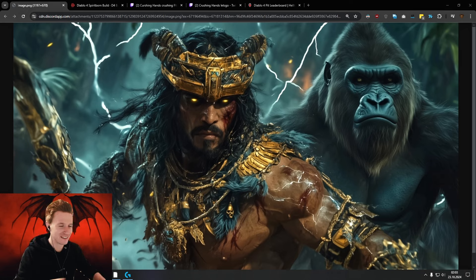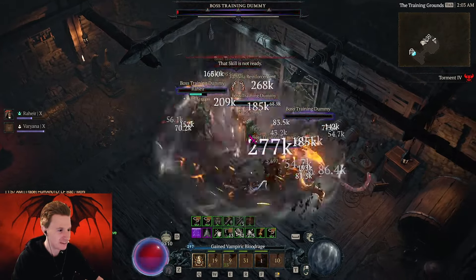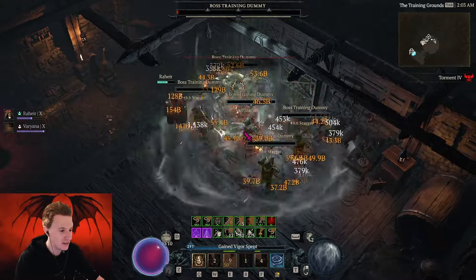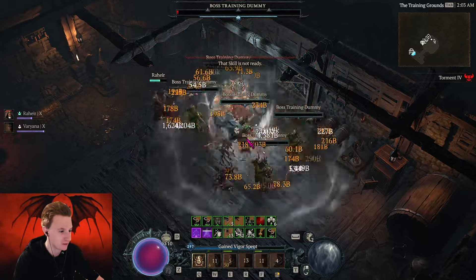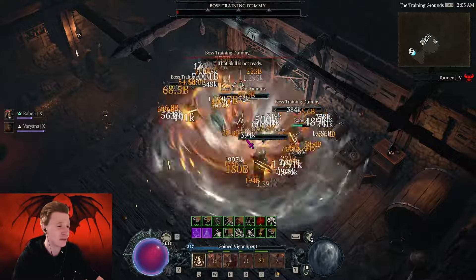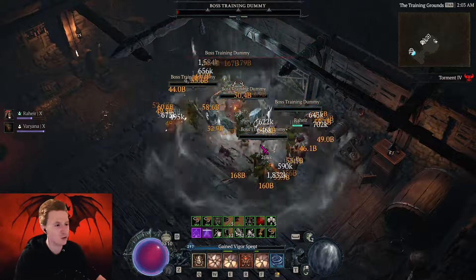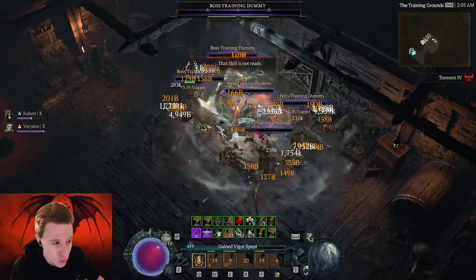Hey everybody, it's Rob here. Next to Quill Volley, there is an amazing speed build on the Spirit Born — this time with Gorilla and the Crushing Hands. This basically hits in a 360 AoE around you, and you can see the damage numbers it's producing. It is pretty cool and very fast-paced, and quite a different playstyle. It's very easy to switch from the normal Quill Volley build that we've all been enjoying to this build.